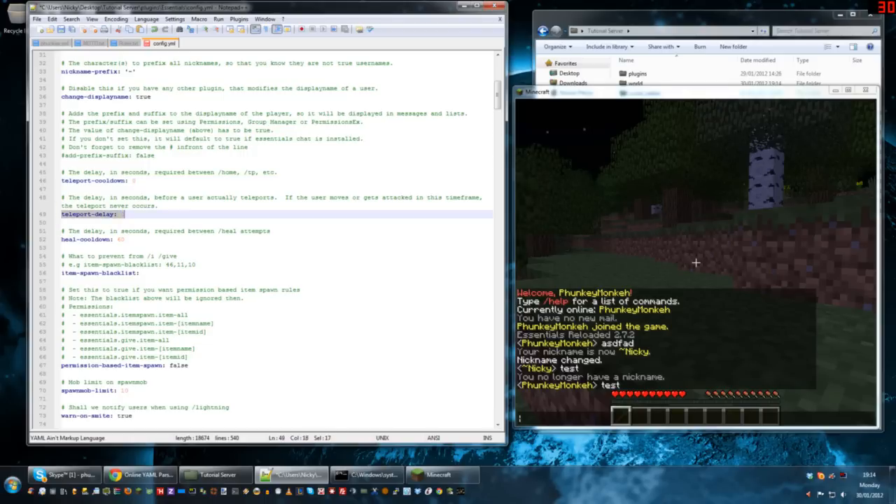Teleport delay is kind of similar, but what happens this time is when a user types in slash tp or slash home, you can pre-define a delay. For example, if you put a 10 second delay in there, when you try to go home it won't take you there for 10 seconds. Some people use it so players can't escape using slash home to get out of situations they would otherwise die in, for a more realistic survival experience.